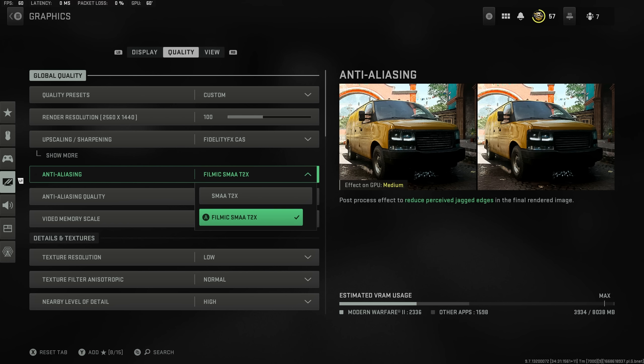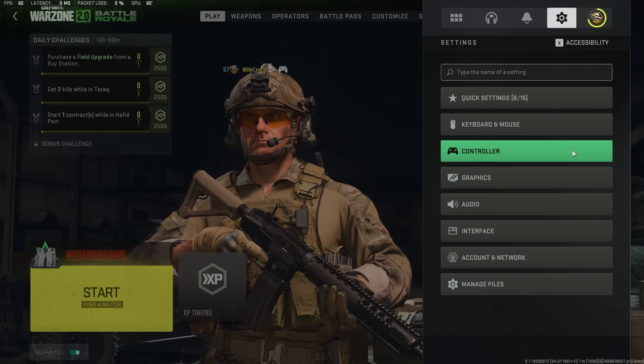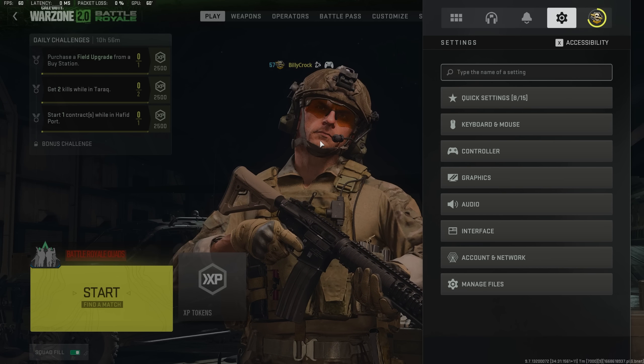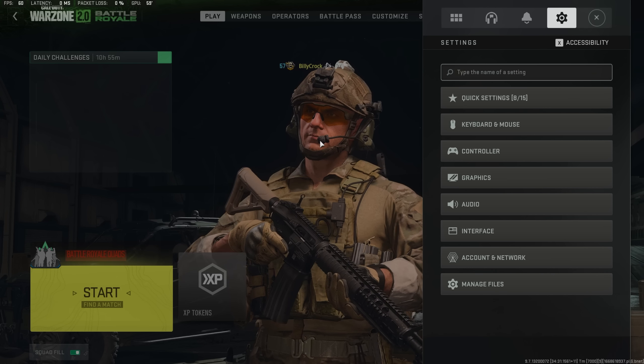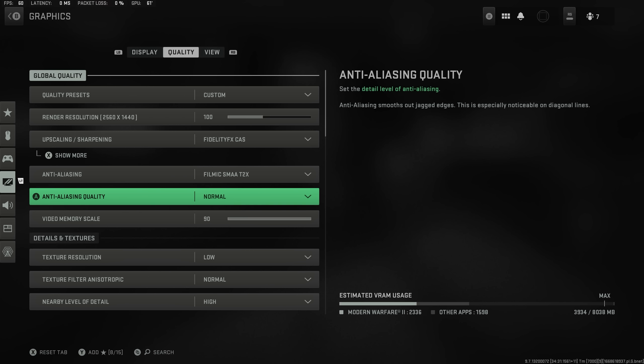You want filmic SMAA T2X on instead of the non-filmic version. If you've ever seen that noise in game — you can see the noise around his face here, all pixelated — that's where the filmic setting is off. If I turn it back on you can now see all that noise has disappeared, so it just makes your game look a lot better.